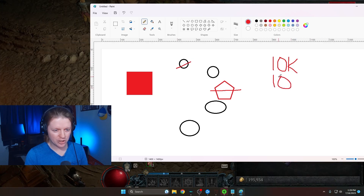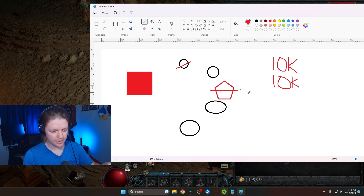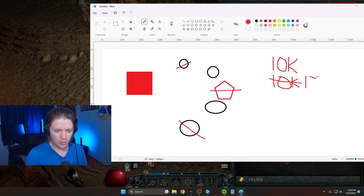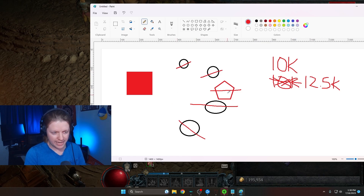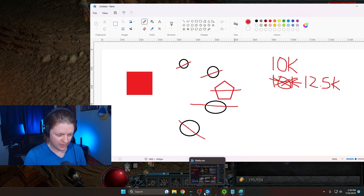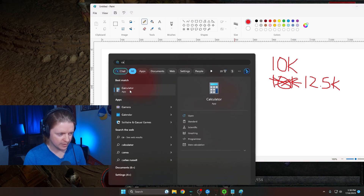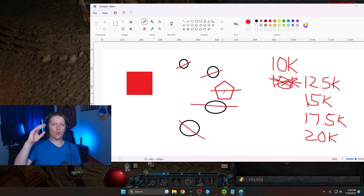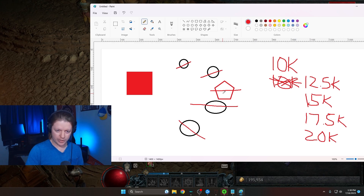Then it hits another guy and triggers another 10k damage on our main target. With our enchant doing 25% more damage per lanced enemy, the next hit isn't 10k anymore — it's 12.5k. If we keep hitting more targets at hyper attack speed, our main target is taking 10k for the first, 12.5 for the second, then 15k, 17.5k, 20k. We only hit the main target once, but we rack up insane amounts of damage.